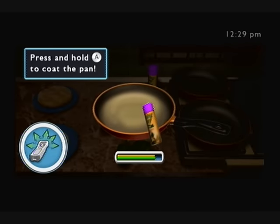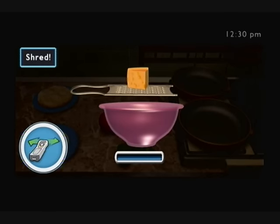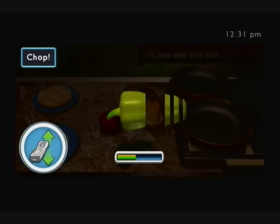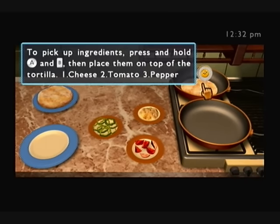Try not to burn anything, and make sure you get the orders up nice and quick so I can serve the food promptly. Thanks, Ollie. Spray — you move your Wiimote around in a little circle. To shred, you move it left and right. Cut. There we go.